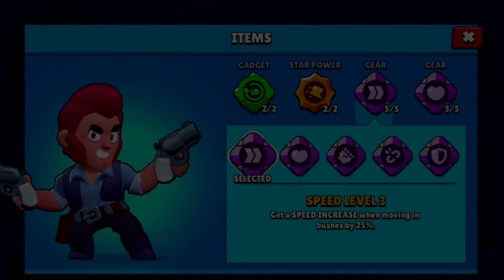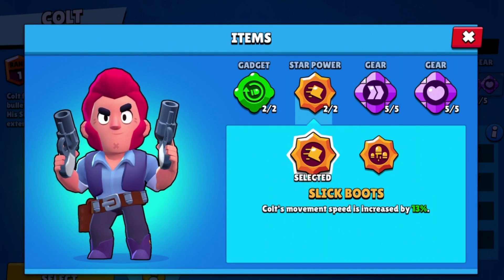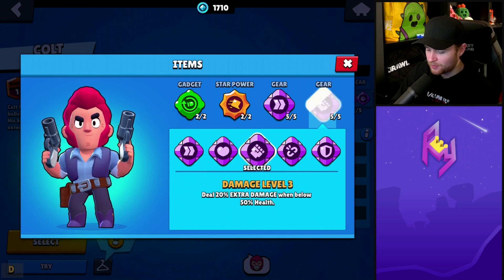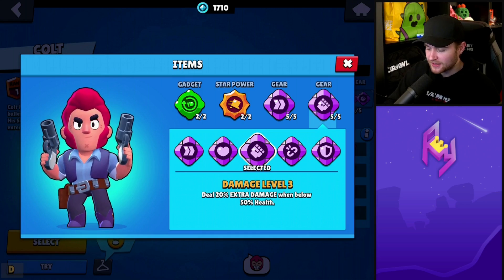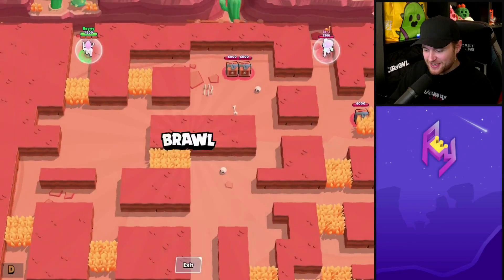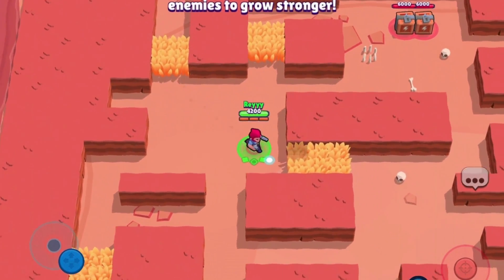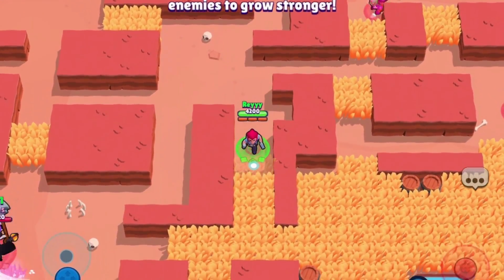I want to try a different build. I've got to see how fast Colt is going to be with his star power along with the speed gear. For the second gear, probably just damage output — Colt is below half HP quite a bit during matches, so that will come into play nicely. What better way to test the speed increase than on a map that has a ton of bushes? We're fast and we are ultra fast — and I think the speed boost lasts a little bit outside of the bushes.